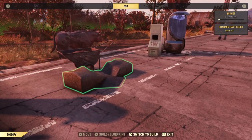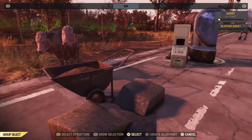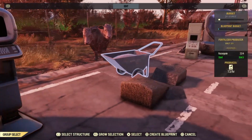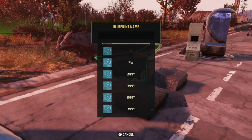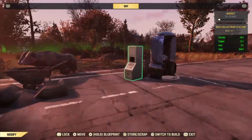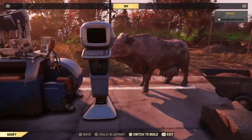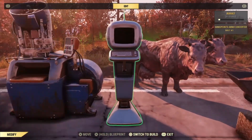Go back to your workshop and when you enter edit mode, you'll notice the items are able to separate and you can start making a blueprint of each one. I had certain items around me because I was experimenting to see which ones would separate and what would happen. Unfortunately, some items cannot be separated.